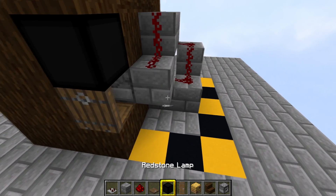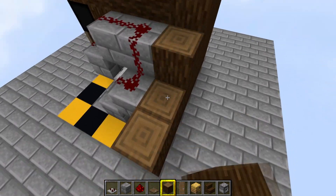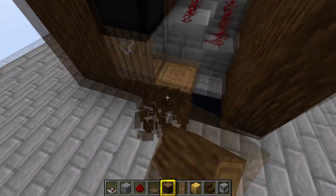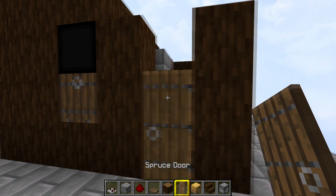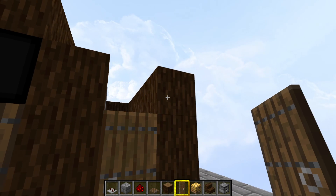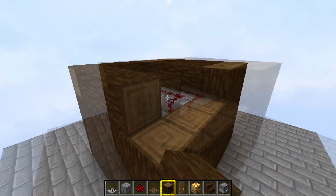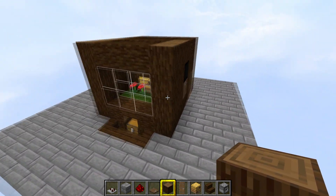Now we just need to fill the sides in around it. Get your block of choice again and fill in around the side and around the back. We're going to put a door in here so we can get in — stick a spruce door in there so we can easily get inside the farm if we need to. Lock on top of that and fill in the rest; this is all going to be covered with stairs for the roof anyway, so it doesn't really matter which way around you put those blocks. Now you should have something that looks like that.